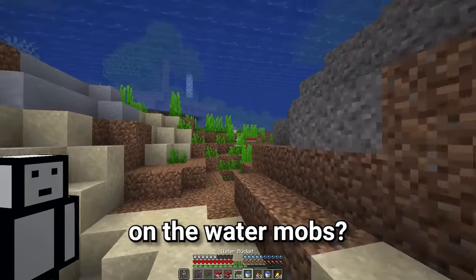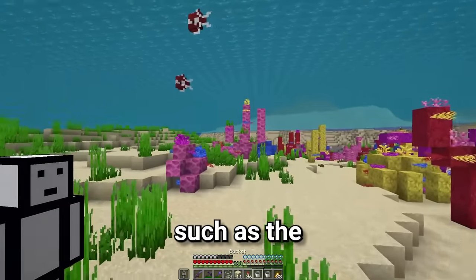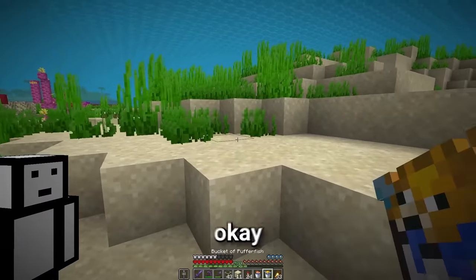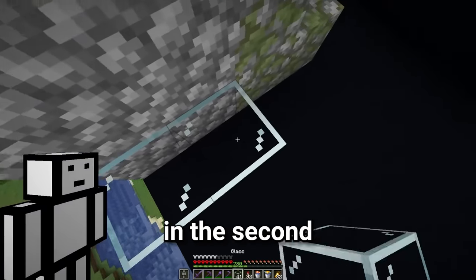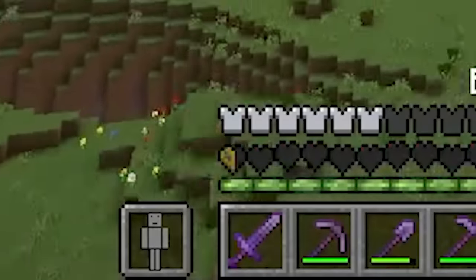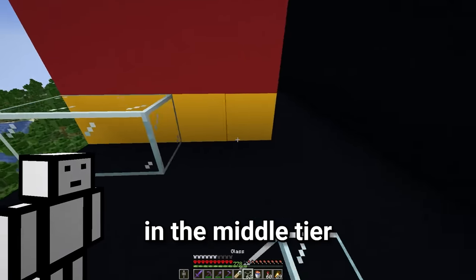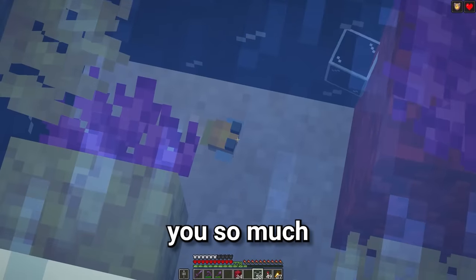Let's make a start on the water mobs. First I got the boring fish like the salmon and the cod, then moved on to the more exciting fish such as the tropical fish and also the puffer fish, which is slightly harder to find. These fish are definitely a lot cooler than the basic fish, but the puffer fish is very annoying so it's going in the second to bottom tier. And because the tropical fish is nowhere near as annoying, it can go in the middle tier.